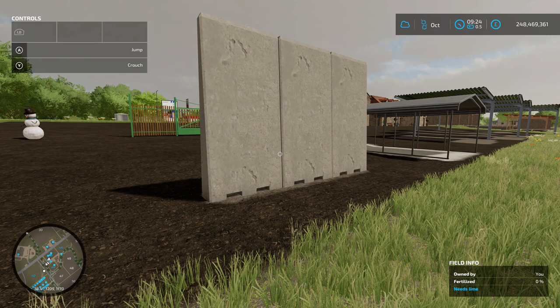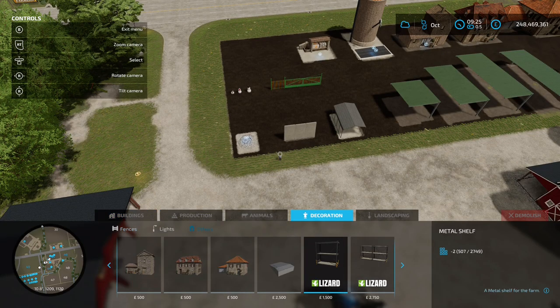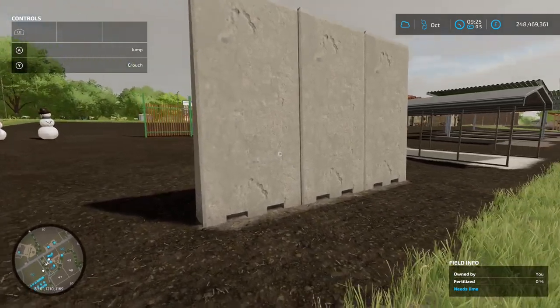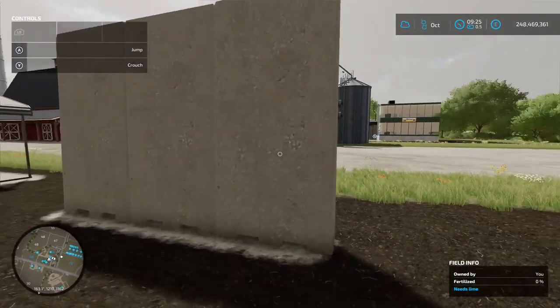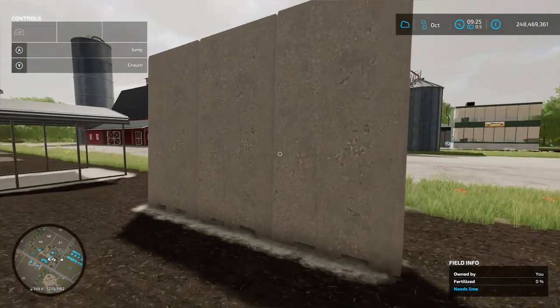Next up we've got the Concrete Divider, this is by Dazed - 63 kilobytes on the download. You're going to find this in the construction menu under decoration and others. It's 1250 to buy - place it down and you can make yourself a little indoor silo with this because it's got collisions on so the crop doesn't go through it. One section for 1250, great for dividing up a big barn.